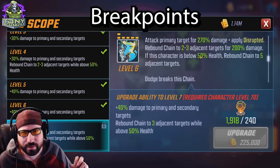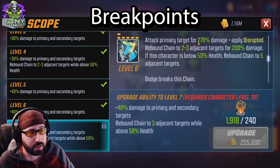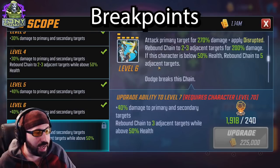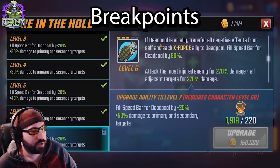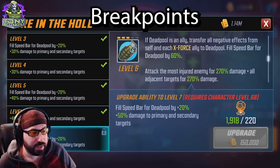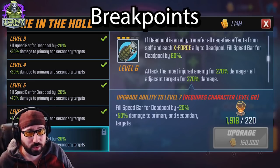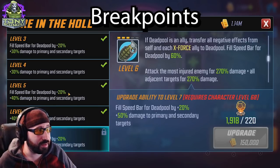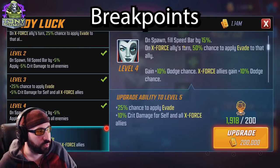Moving to No Scope — her damage isn't great, but adding this tier four increases the damage that sets up AOEs from Cable, X-23, and Deadpool later. It's a weird rebound chain ranged attack; the 310 sounds like a great number but her base damage isn't very high, so unless you have high red stars I'd skip this. Fire in the Hole — if Deadpool is an ally, transfer all negative effects from self and each X-Force ally to Deadpool, fill Deadpool's speed bar by 80 with tier four. If you've invested in this team you'll find a lot of value in throwing bleed stacks on Deadpool since he'll resurrect anyway.